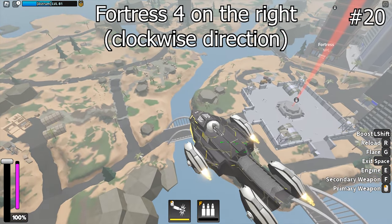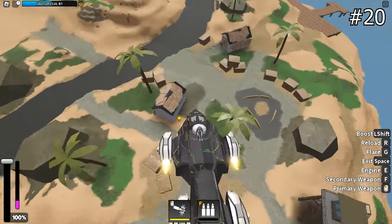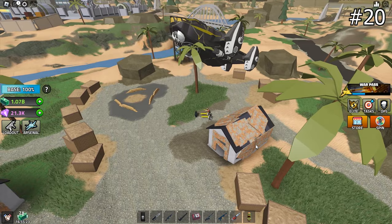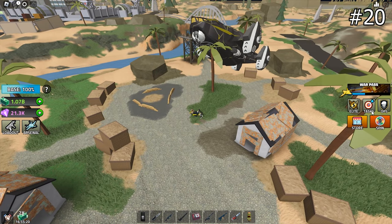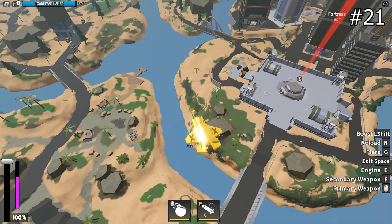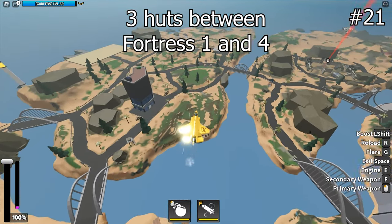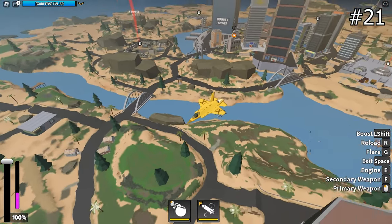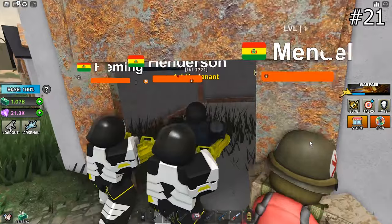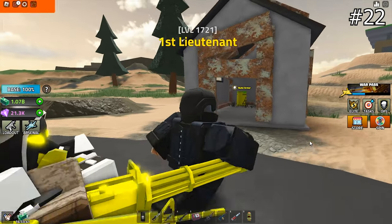This is Fortress 4 — go to the village nearby and you should be able to see the Plutonium. We should have claimed 19 of them by now, and I left one out earlier. We were at the village — continue clockwise and you will find 3 huts between Fortress 1 and 4, with a gas station nearby. There are 2 Plutoniums among those 3 huts — one here, which I'm not going to claim, otherwise I can't show you the other one, and another one here.